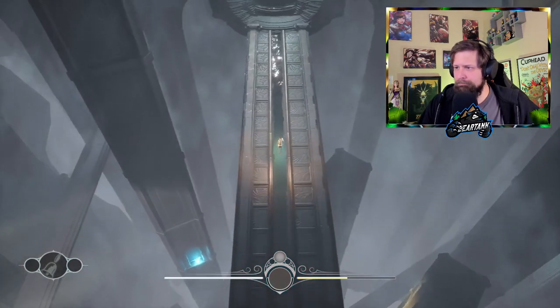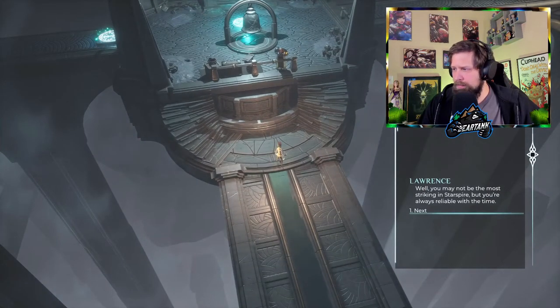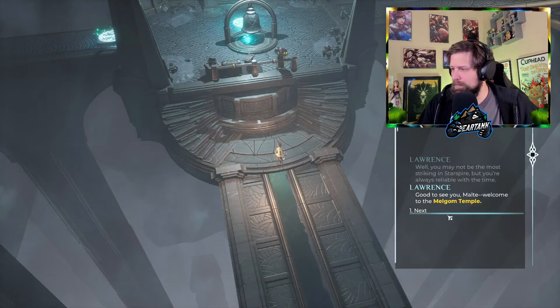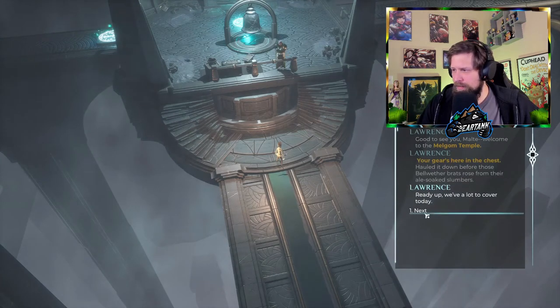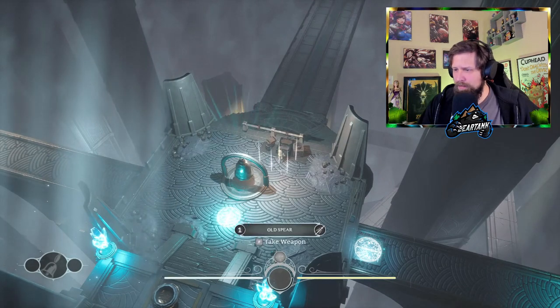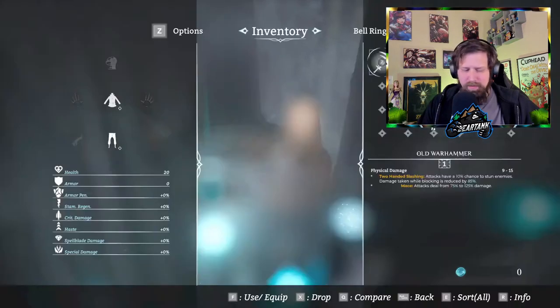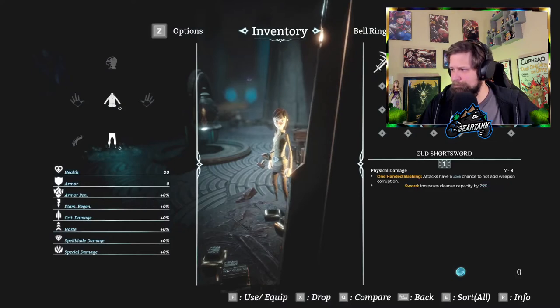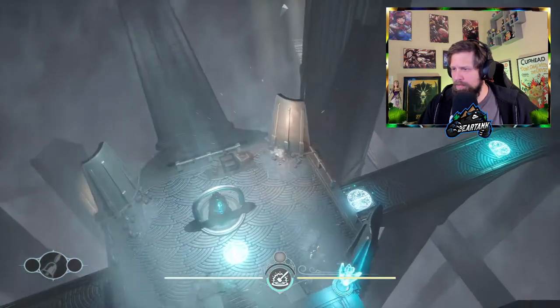Yes, using our stamina. It looks like we can get our gear at Melgum Temple — there's a chest. Let's go ahead and get that opened up. We got a hammer, a spear, sword, dagger, twin axe, and a clave. So we got a nice variety. We'll start off with the old hammer.